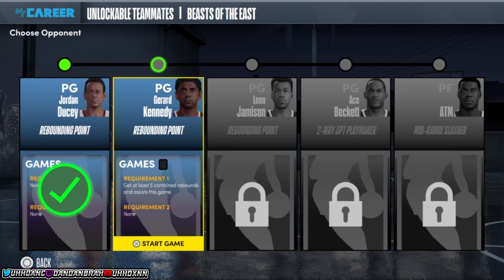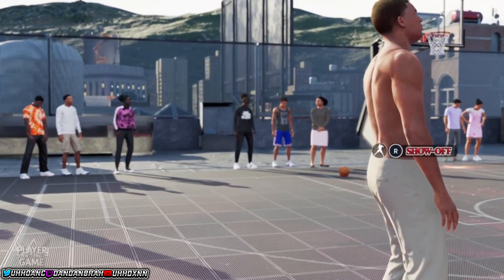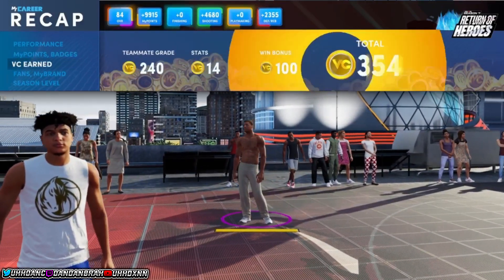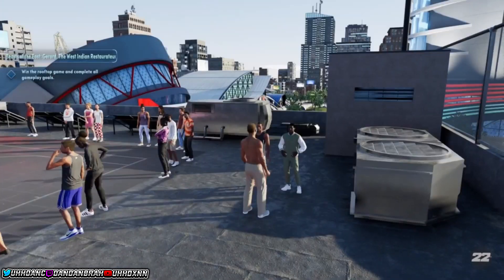Now for the next-gen only part — this is the unlimited rooftop VC glitch, and it does work on Xbox too. From this you get VC, rep, badge progress, and overall progress — the whole trifecta. You need to find a game that requires a specific challenge like five assists or four rebounds. Once it shows those challenge requirements, just don't complete them. Keep playing, get your 21 points, don't do anything extra, and end the game quickly.